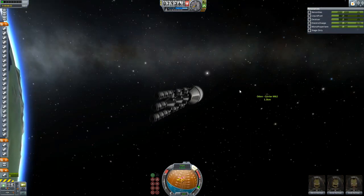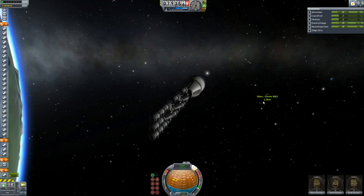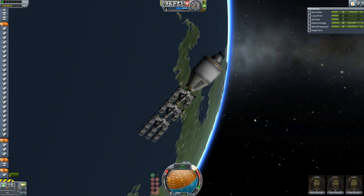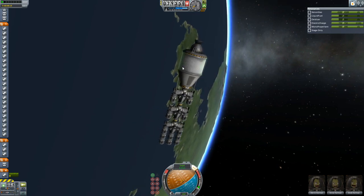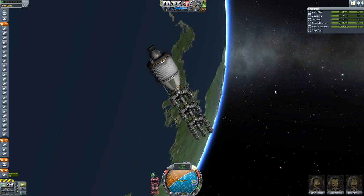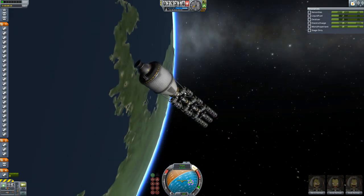Now we're skipping ahead to the Odin Carrier Mark 2 — well, it's technically Mark 2.1. Basically it's Odin Carrier Mark 2. That's how I'm probably gonna name most of my spacecraft: the name of the spacecraft, like Odin or Hermes, and then their type of spacecraft, so like Carrier, or Frigate, or Corvette.